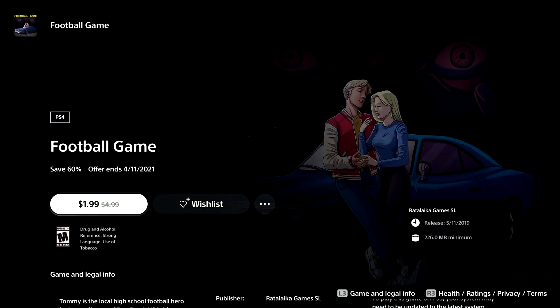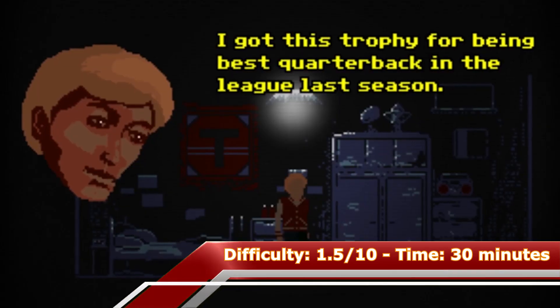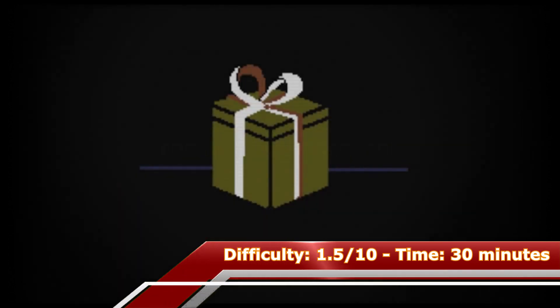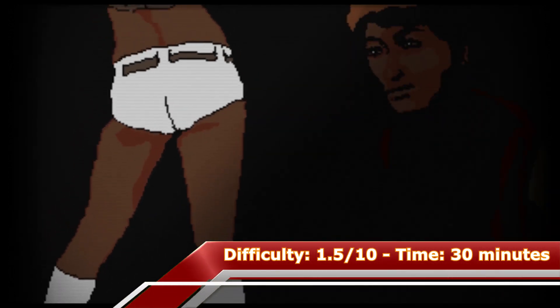The next game on my list is called Football Game, and this is one of my favorite indie point-and-click adventure games — not because of graphics or gameplay, it's all about the story. With a walkthrough the game can be done within 30 minutes, so spend two dollars and 30 minutes and let me know in the comment section below if it was worth it.